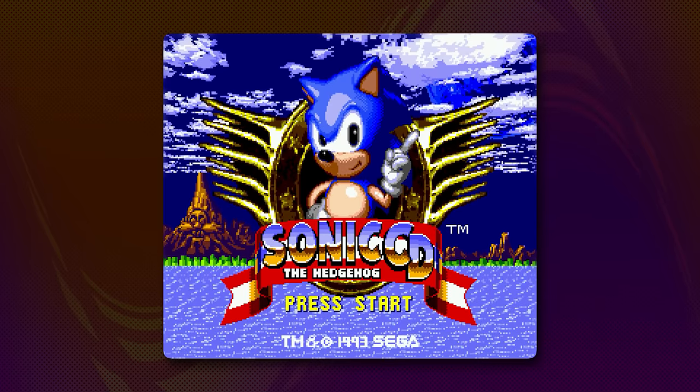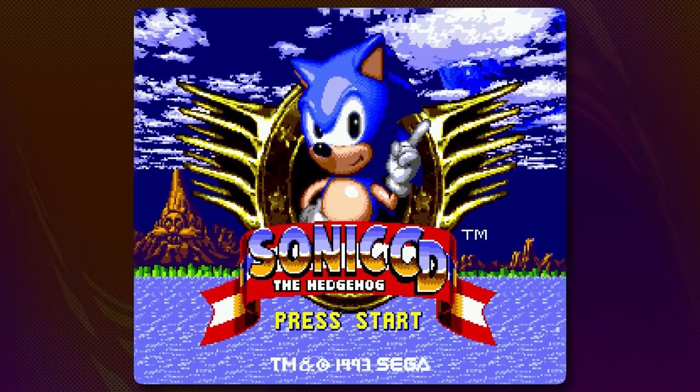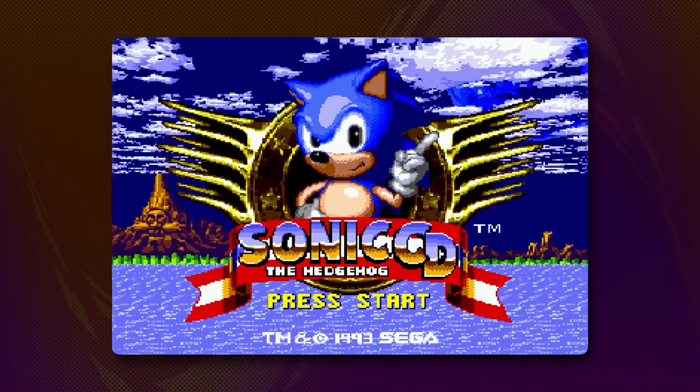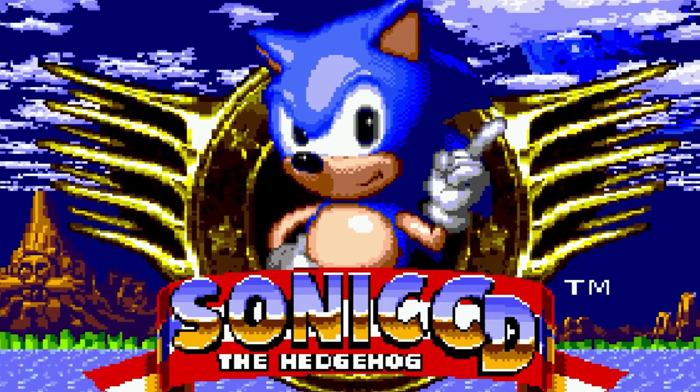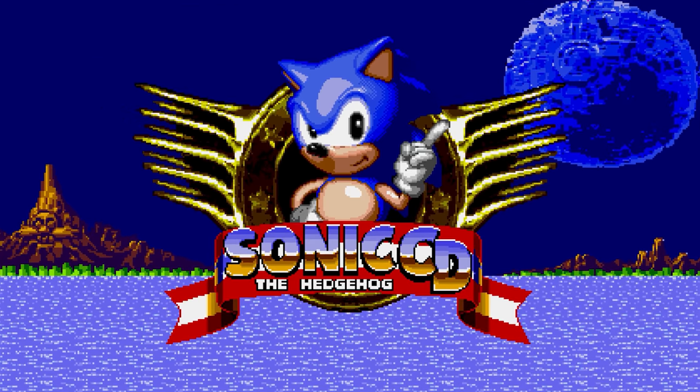Let's first take a look at the title screen from the original game. Oh yeah, that looks good — wait, that's not right. It's all squished. That's what the sprites look like in the original game. When the game displays them, it stretches the pixels, and if we do that, it looks pretty rough. Luckily, this was fixed in the remake, with the art actually being scaled up. That's better. This right here is what we'll use as our base.